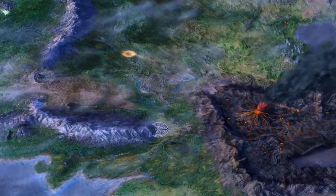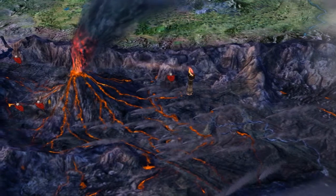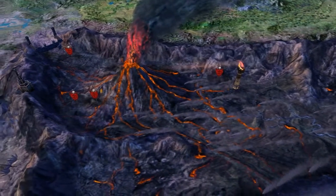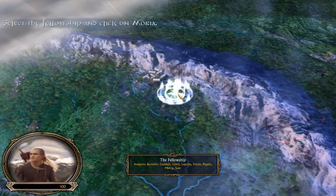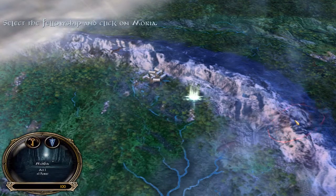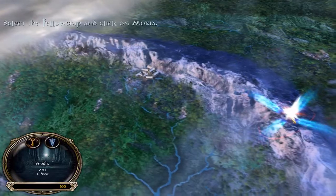So we're going to start off with The Fellowship: Aragorn, Boromir, Gandalf, Gimli, and the fellowship — the nine of them. Yes, there's Boromir, so don't worry.